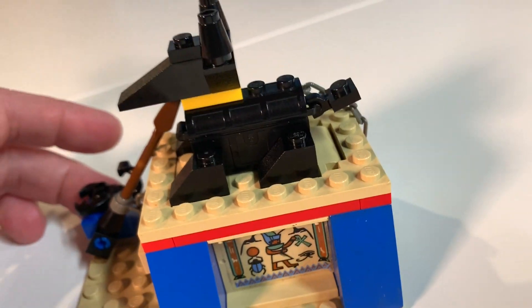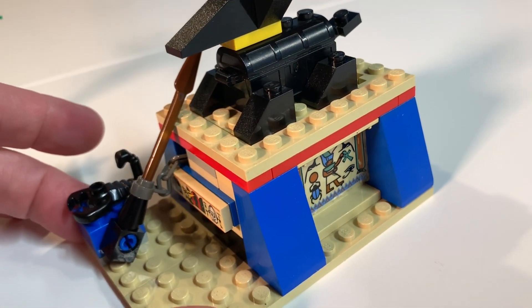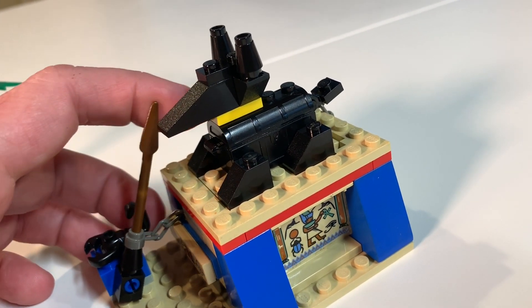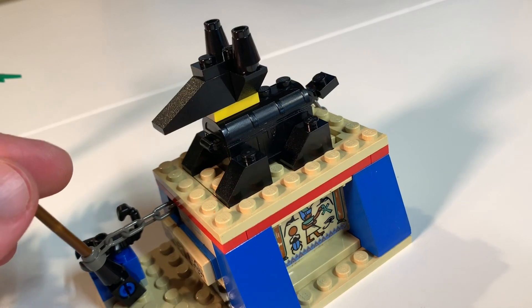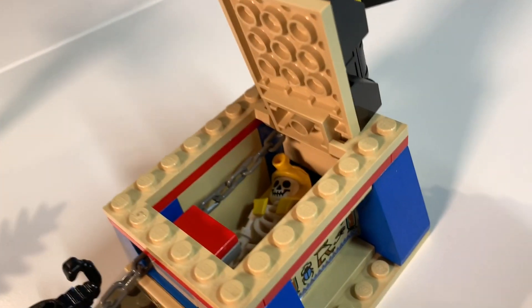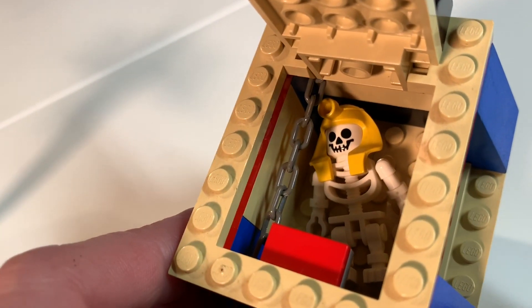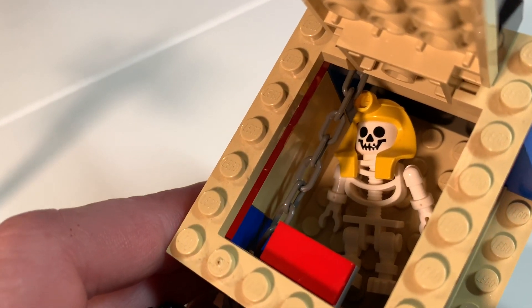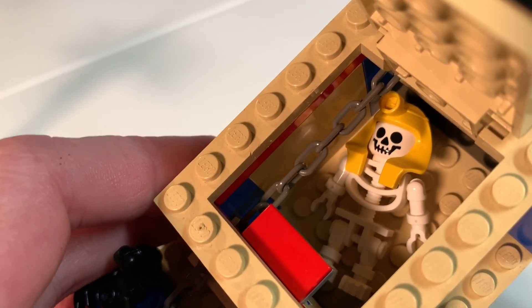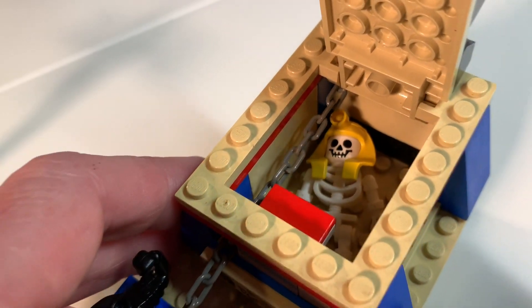How do we open this tomb? Because ultimately we want to get to the pharaoh and the treasure that's waiting inside. The best way to open this is by pulling this spear — and you pull the spear, and there you go, you have it inside the crypt. And there we have our skeleton with the pharaoh. He's getting a little thin there as he is aging a few thousand years, but he's inside there.